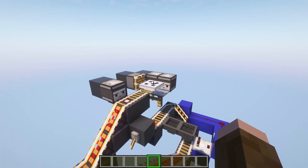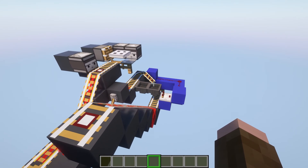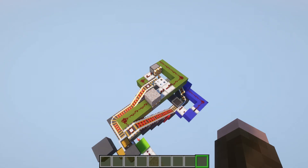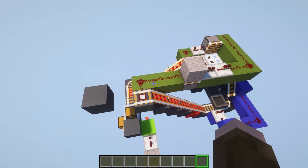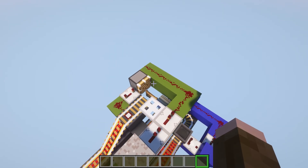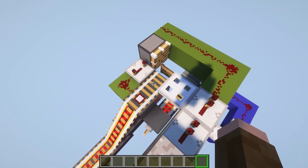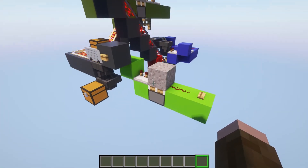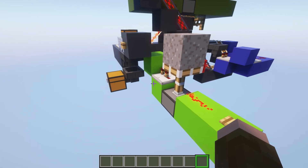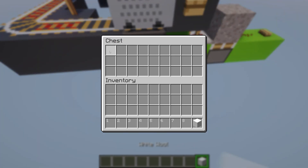We have a detector rail on top because we don't want to use the default timing of the machine where it's just constantly spinning out items at a regular interval. We want to wait until that chest gets a card, and then we can ask for the next one by linking that up to this rail. We have the detector rail hitting that redstone line into a monostable circuit, and then the repeaters slow that pulse down so that the piston fires at the right time. Around here, we simplified the observers into just a single redstone dust and a repeater into the piston.